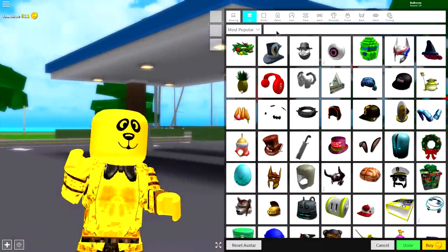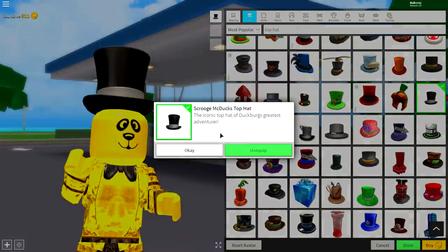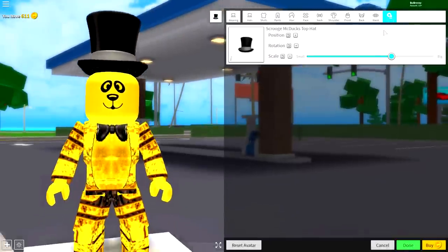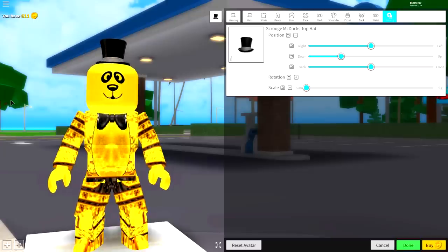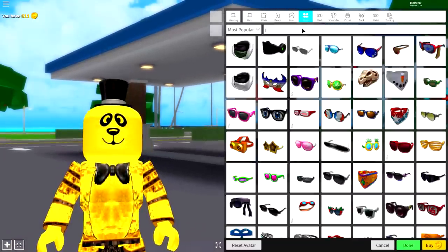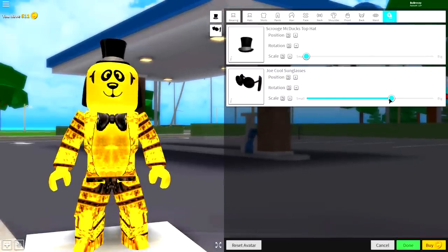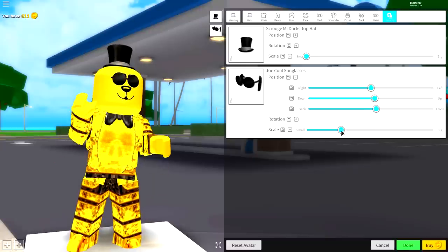So come to the wearing selection, come to hats, and just search top hat. You can literally pick any of these — I'm going to go with this one, which is called the Scrooge McDuck's top hat. It looks absolutely amazing. Come to tuning and make it as small as possible and bring the position down. Now, one thing that is different about Golden Freddy compared to all the other animatronics is his eyes. So come over to the face selection and equip the Joe Cool sunglasses — just search Joe and it will give you one option. Equip these, come to tuning, make them smaller, and bring the position to the front just like this.